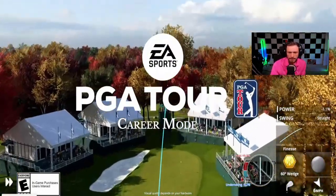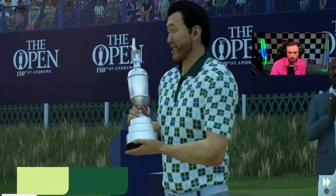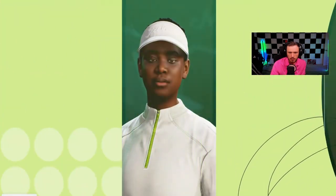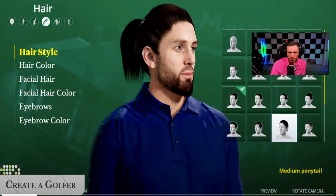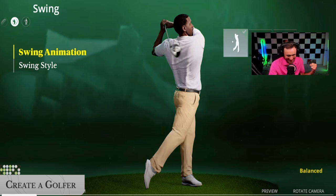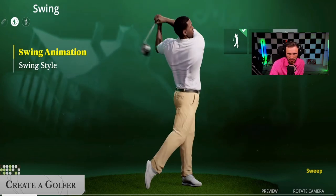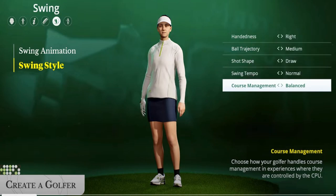In EA Sports PGA Tour career mode, you can play out your dreams of becoming a major champion. To begin your career, create and customize a golfer — this looks pretty in-depth. There are quite a few options: hair color, facial hair, facial hair color — pretty good animation. You can choose your swing animation and tempo. You can also see handedness, ball trajectory, shot shape, swing tempo, and course management.